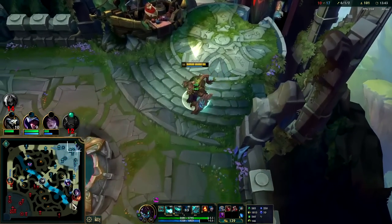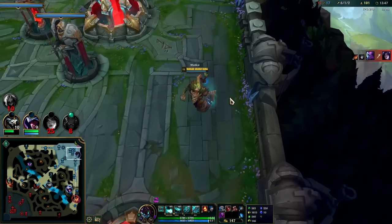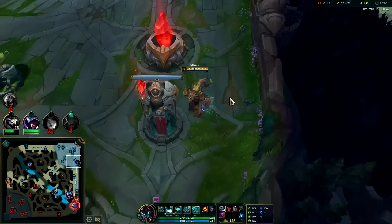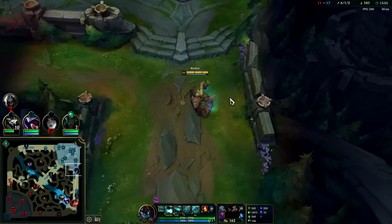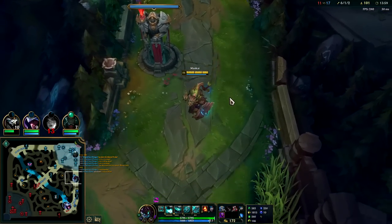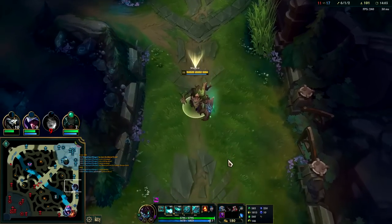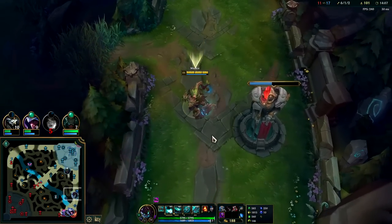Against self-healing matchups is when you really have to take Ignite. If you're in just a normal matchup against someone who doesn't perma self-heal, then you can go Flash TP for extra safety. All in all though, with how you're going to be playing Maokai early game — not really pushing, looking to just auto into Q or poke for Manaflow stacks — max out your Mana and get some mana regeneration. You won't necessarily need Flash.